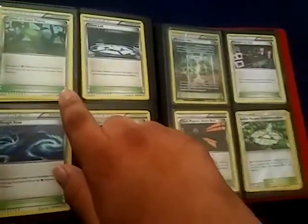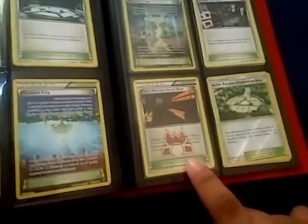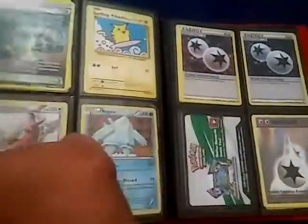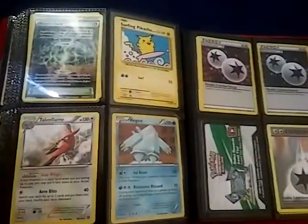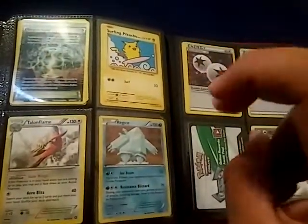Sorry about that. Here I have a Forest — all these are stadiums right here. Highly sought after right now. Team Magma's Secret Base. And here I just have a few more random cards. Another stadium. The Secret Rare.